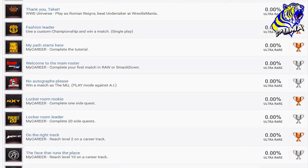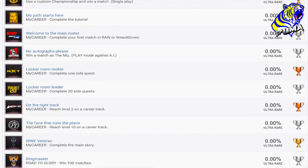'Fashion Leader' — use a custom championship and win a match. Now we get into some My Career trophies: complete the tutorial; 'Welcome to the Main Roster' — complete your first match on Raw or SmackDown; 'No Autographs Please' — win a match as The Miz. 'Locker Room Rookie' — complete one side quest in My Career. 'Locker Room Leader' — complete 20 side quests in My Career. 'On the Right Track' — reach level two on a career track. You either go company man or fight the authority — that should be fairly simple.